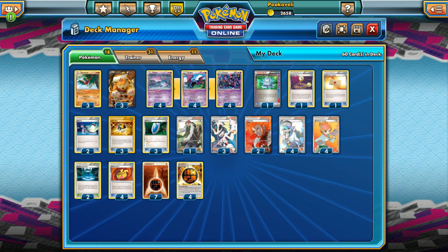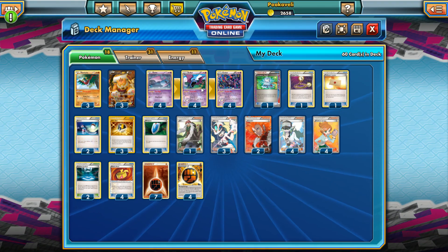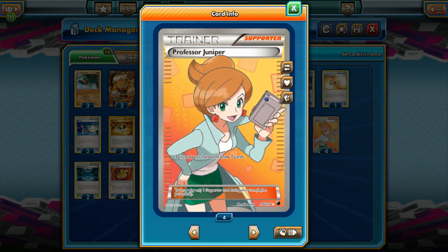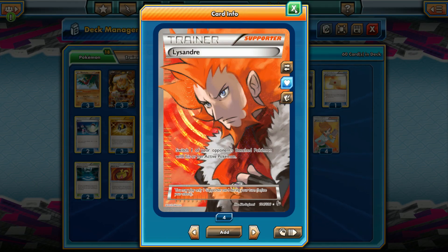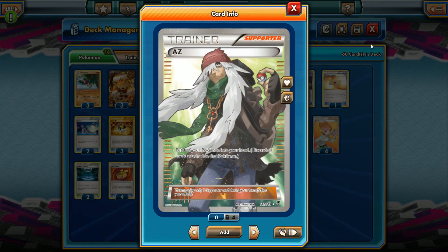The name of the game for this deck is speed and consistency. We have four Muscle Band — try to get one on Landorus right away. For supporters: four Professor Juniper, four N, three Korrina, and three VS Seeker, along with two Lysandre to bring out Pokemon to finish them off, and one AZ — a supporter that lets you pick up one of your Pokemon.